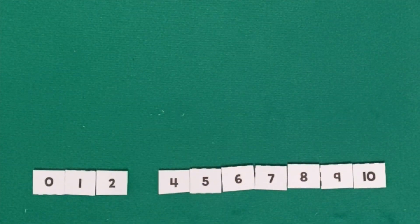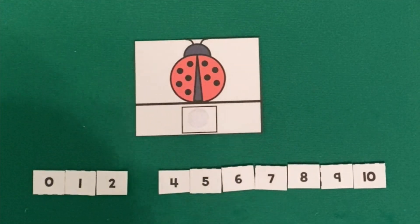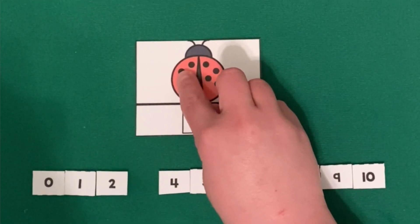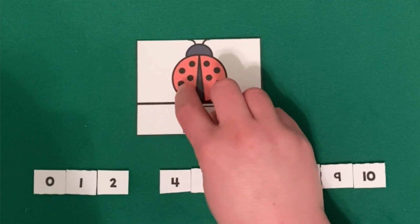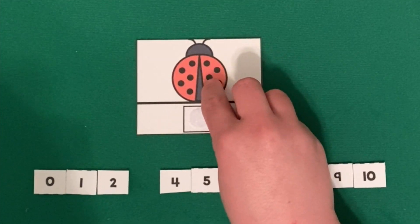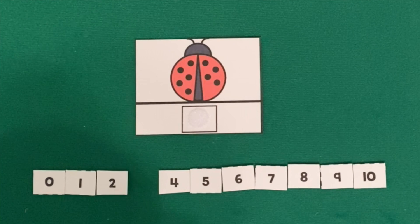Let's pick our next card. Ooh, this one looks a little more tricky. There's some more spots. Let's count. One, two, three, four, five, six, seven, eight, nine. So we need the number nine.